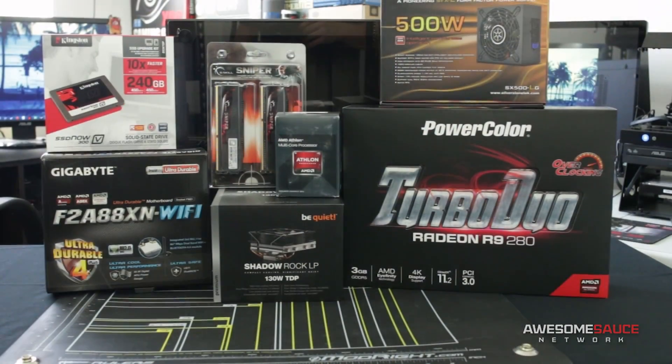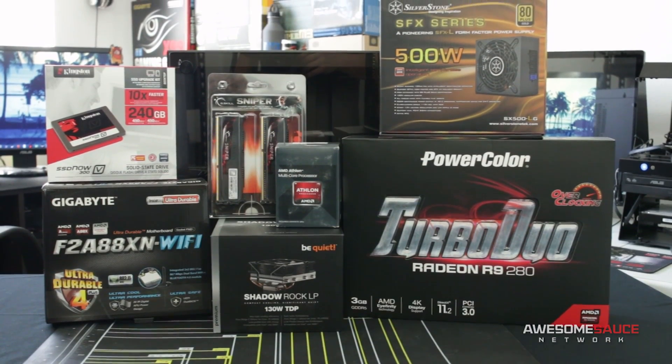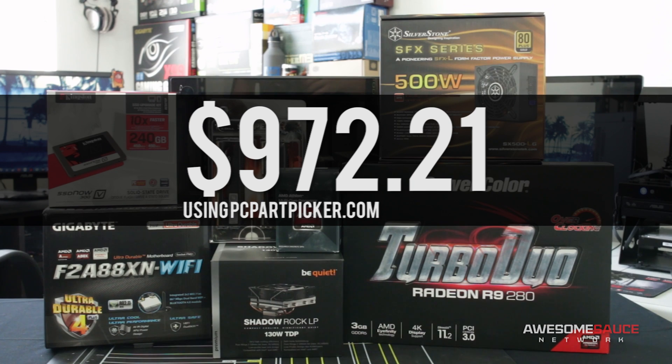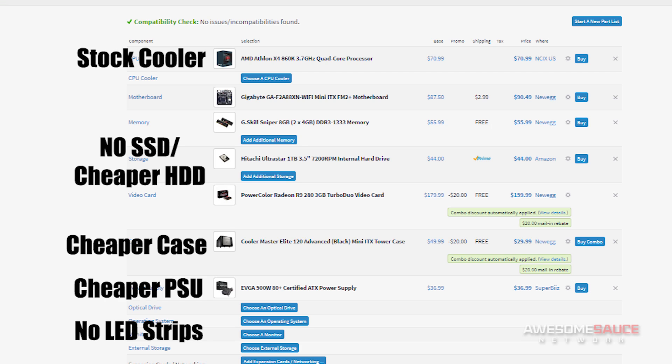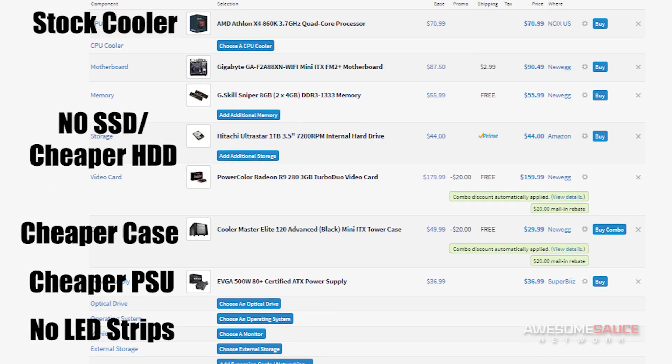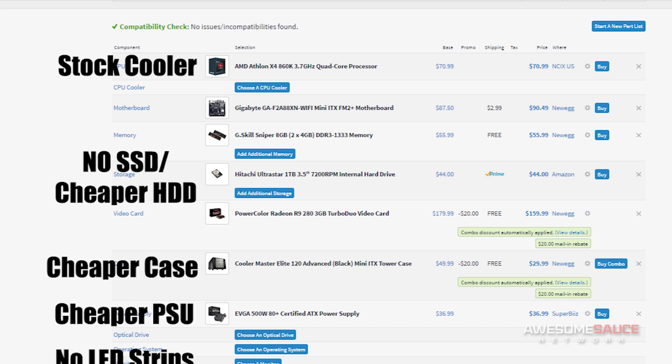So altogether, the total cost of my console overkiller build came out to be just south of a cool grand — $972.21 to be exact. Not exactly a favorable number for those on a console budget. However, if we make all the aforementioned revisions to the parts list, we can bring the total cost down to just under $500 without affecting much of our overall gaming performance, since we'd still be keeping our CPU, motherboard, memory, and graphics card, making this a much more compelling offer as a console alternative.